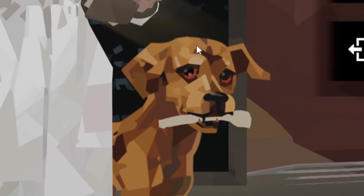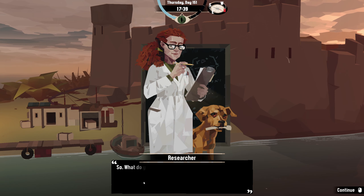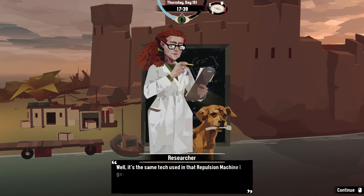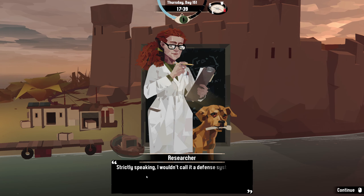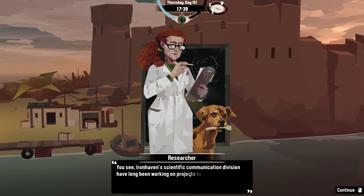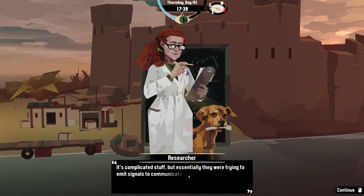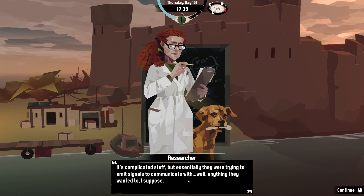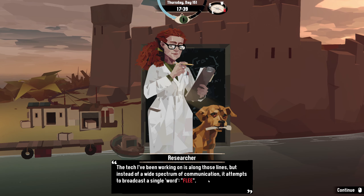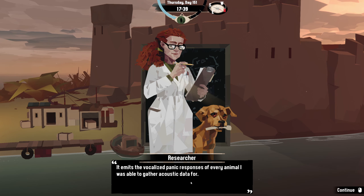Researcher — oh hello! Oh doggo! 'Someone from Ironhaven Corporation sent me — I didn't expect that name to follow me all the way out here. Perhaps that was naive of me. So what did you want?' Screen construction drilling platform — 'Tell me about the defense tech.' 'Sure, let's get straight to the point. It's the same tech used in the tripulsion machine I gave you. Strictly speaking, I wouldn't call it a defense system — it doesn't interact with anything on a physical level. Ironhaven's scientific communication division has long been working on projects to emit signals to communicate with — well, anything. The tech I've been working on attempts to broadcast a single word: leave.'